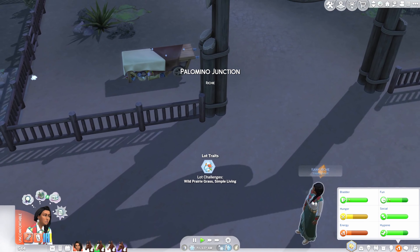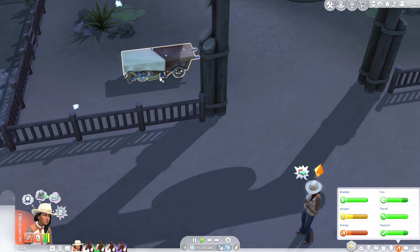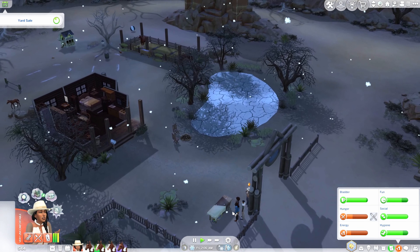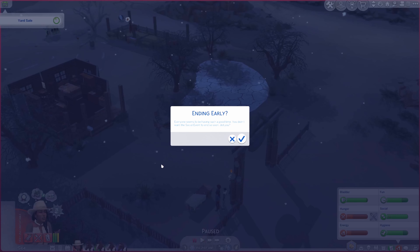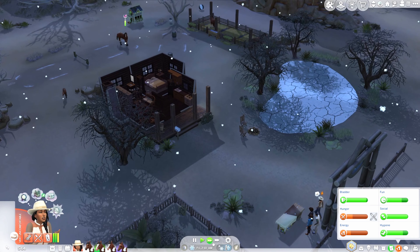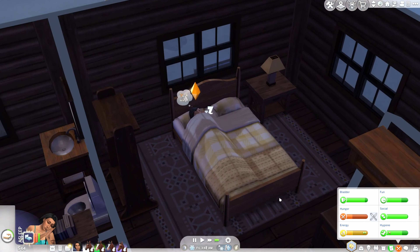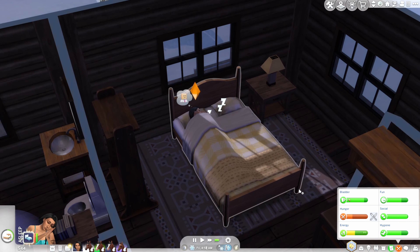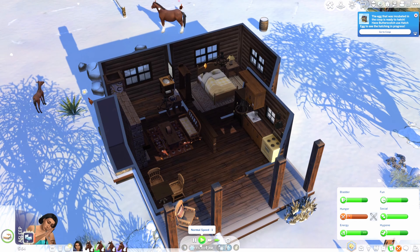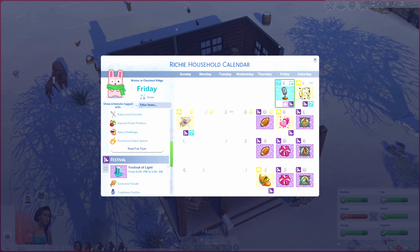Back home, Kaya is way too uncomfortable to tend the yard sale table, so we send her to sleep. It's frustrating that Sims become so uncomfortable they stop doing something as simple as standing and tending a table. Kaya didn't age up automatically at the party — it moved her birthday to today instead.